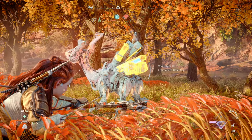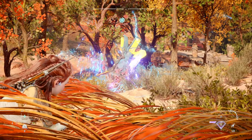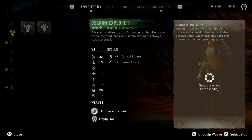If you've watched my recommended skills videos, you know you should be investing in those anyway. Also, pro tip: you can make up for the lack of concentration boosts on the Azerom Explorer outfit by first upgrading the Nora Anointed to get the concentration plus weave that it gives you, and then use that weave on the Azerom Explorer.